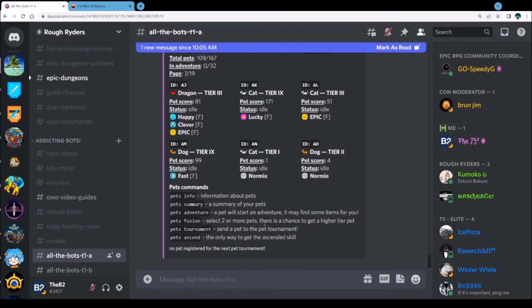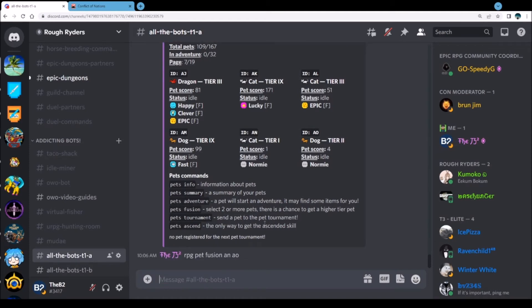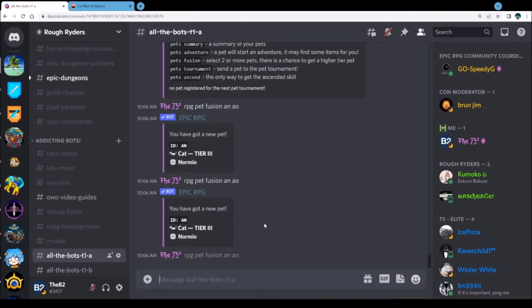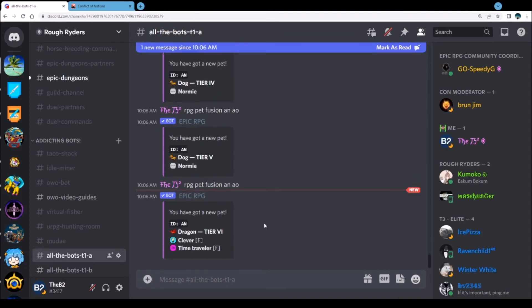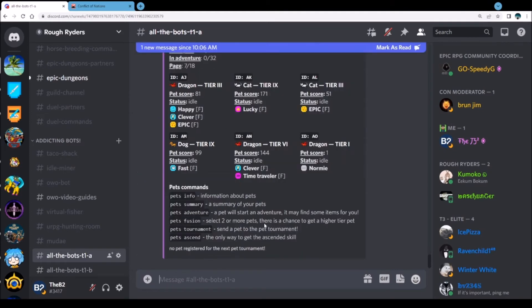Let's try to make this a ten. We still got 109 pets. AN AO — let's go ahead and get this up to a six. A six with a time traveler and a clever — I guess that's fine. I've got a lucky to work, so here's what I should do: combine AK and AM even though I'm going to lose lucky on it, I'll have another ten while I'm working up time traveler and clever to boost the stats.